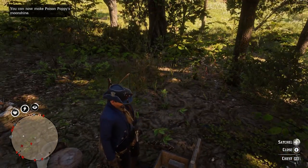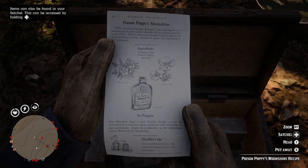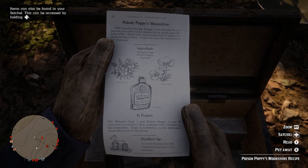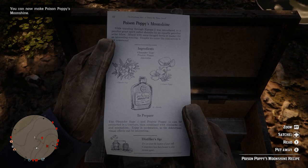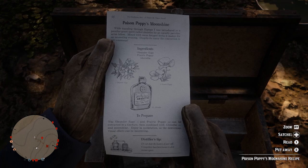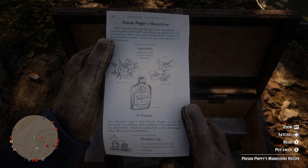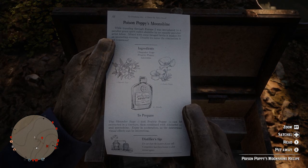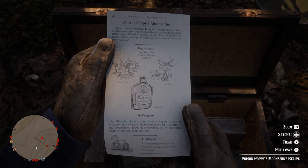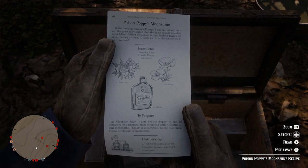Can we read it? Let's open up our handy dandy satchel. So, Poison Poppy's Moonshine: 'While traveling through Europe, I was introduced to a peculiar green spirit called Absinthe by an equally peculiar artist fellow. Mixed with some forage herbs, it makes for an interesting evening. Despite its name, the concoction is not venomous.' So we need Oleander Sage, Prairie Poppy, and Unfortunate Absinthe. This is another collector's item concoction, but on the positive note, this is almost always being requested, and this now gives us a few options to always be able to make a collector's item concoction and make the maximum amount of money.